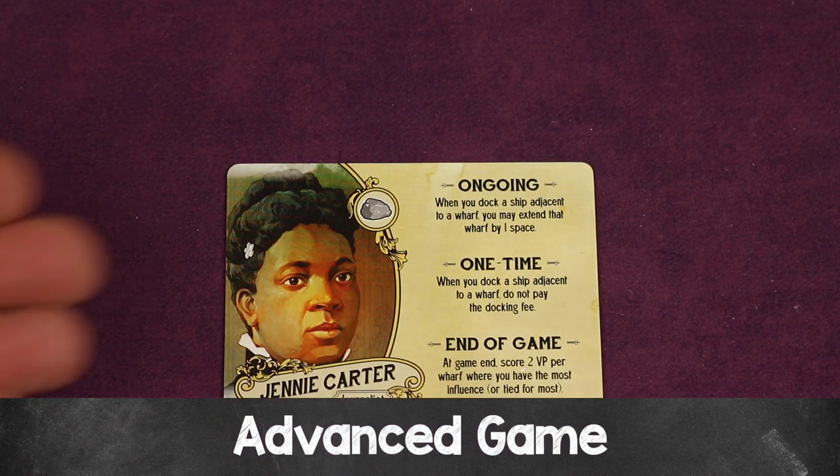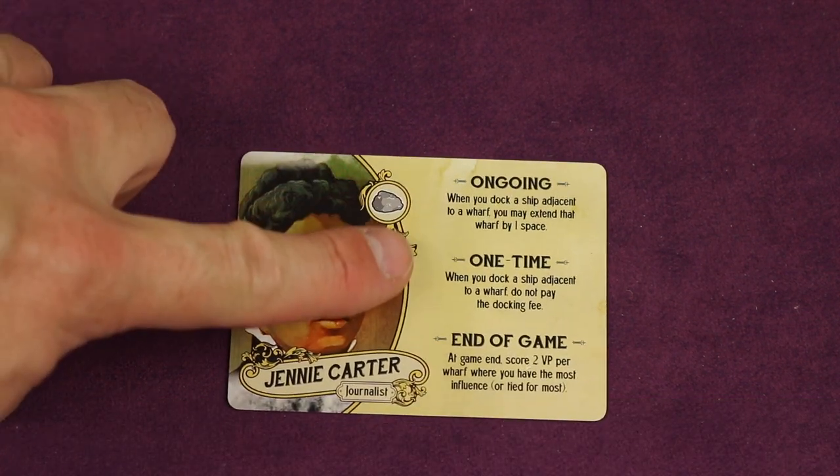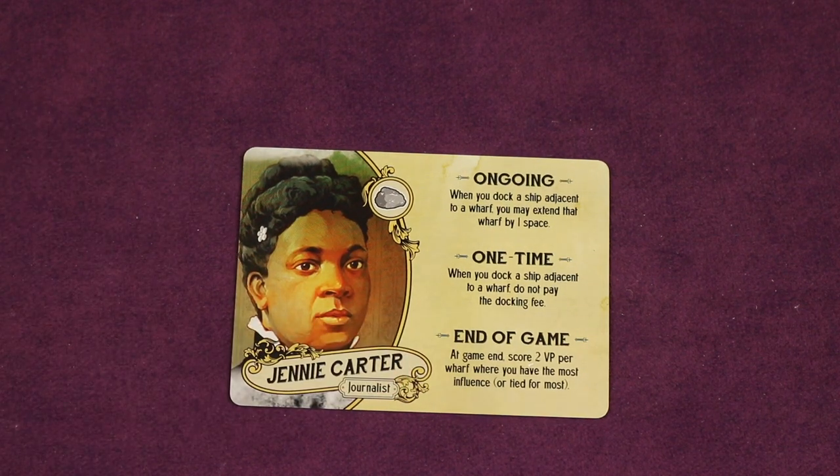Once you've played once, flip the character cards over to play with the advanced side. You still get your resource, but you'll also gain an ongoing ability, a one-time ability, and an end-game scoring bonus.